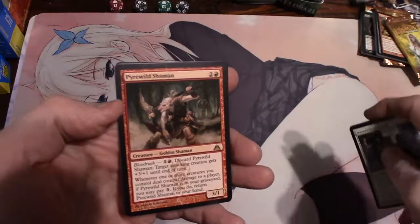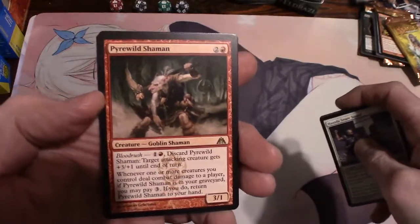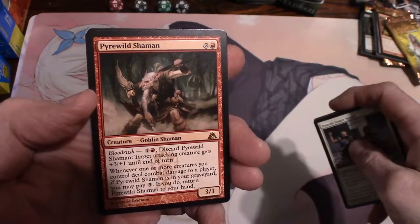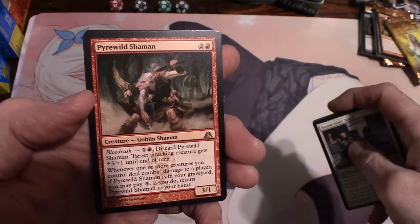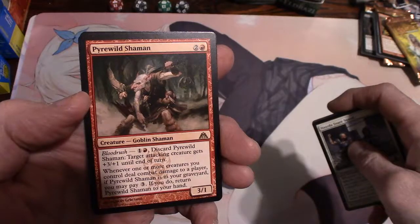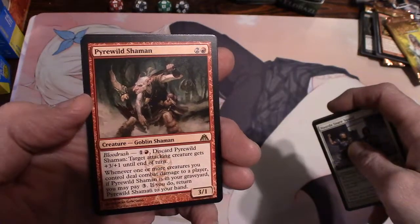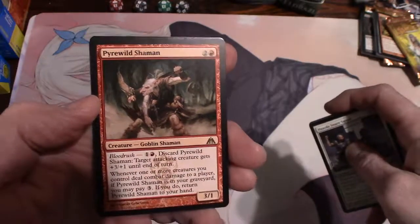And our rare is Pyrewild Shaman, a goblin shaman. That might be good in my goblin deck. For three you get a 3/1 with blood rush - for one and a mountain, discard Pyrewild Shaman and target attacking creature gets plus three plus one until end of turn. Whenever one or more creatures you control deals combat damage to a player, if Pyrewild Shaman is in your graveyard you may pay three - if you do, return Pyrewild Shaman to your hand. Pretty awesome!